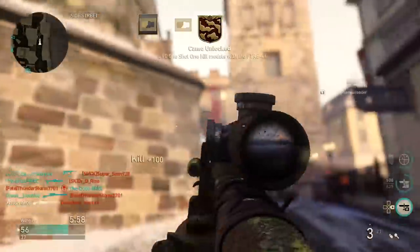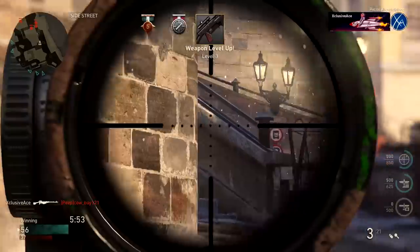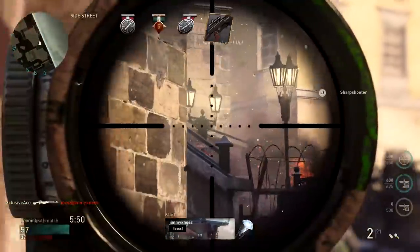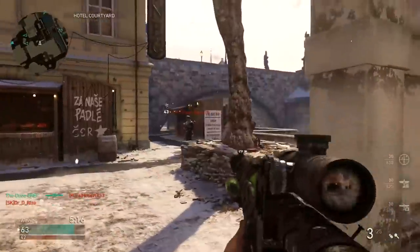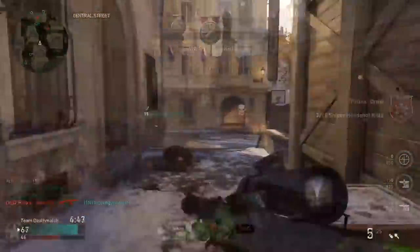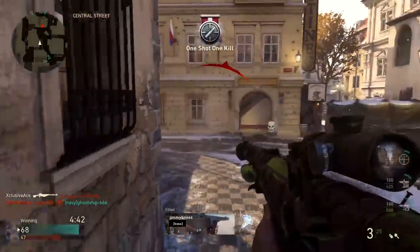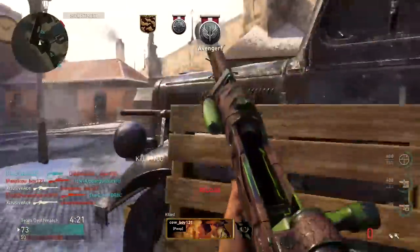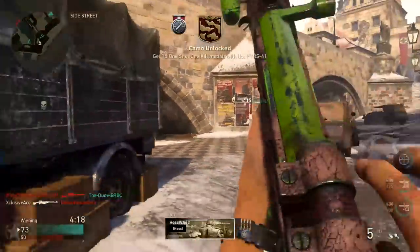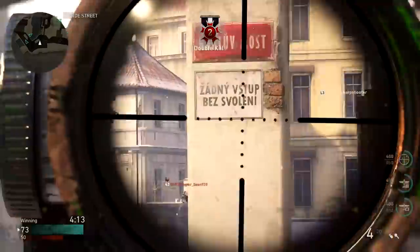To compensate for that extra power, it does have a slower aim down sight time — it's the slowest in the game for sniper rifles at 450 milliseconds, which is a couple frames slower than the Kar98k and the M1903 Springfield. It's a really great sniper rifle if you like to hang back and play that traditional sniper role, locking down a lane. Just keep in mind this is not a quickscoping sniper rifle — that aim down sight time is far too slow to quickscope consistently and effectively.